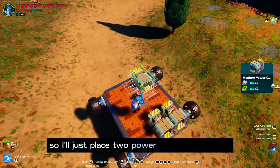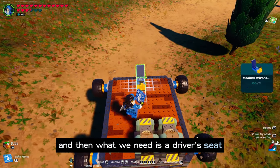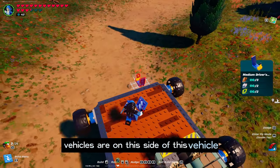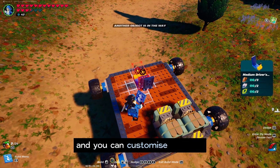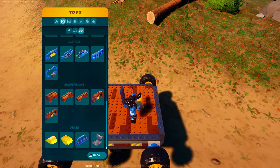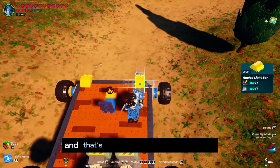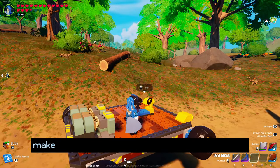Next we need a driver's seat. Since my turnable wheels are on this side of the vehicle, I'm gonna place the driver's seat right here. You can also customize your car, and if you need headlights there's a headlights option you can place so you can see at night.